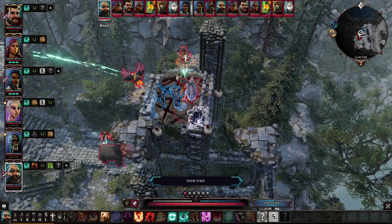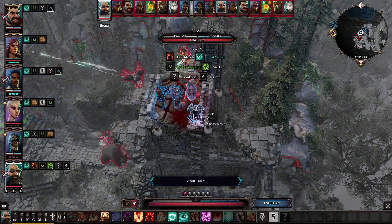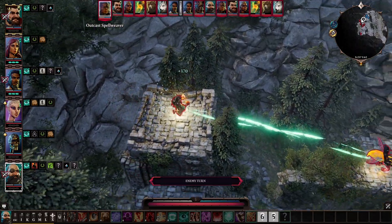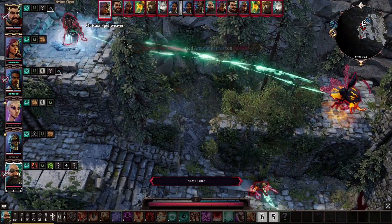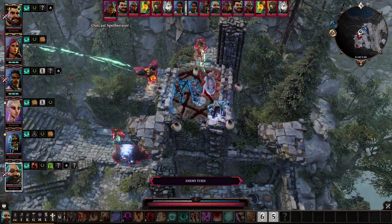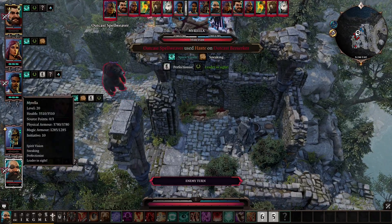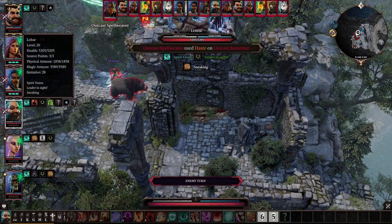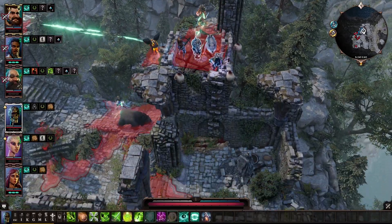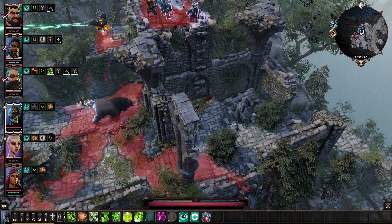Divinity Original Sin 2 is best known for its vast array of strategies, party compositions, and skills. Though with enough effort, you can run out of things to do in the game and may be left with an insatiable desire for more. Fortunately, Larian has been kind enough to grace us with some good modding tools for people to make some interesting mods. If you're like me and waiting on some new Baldur's Gate patches, then you'll be wanting to come back to the game from time to time, and in this video I'll show off some of the best mods to come back to.